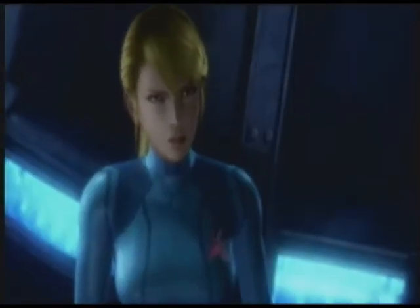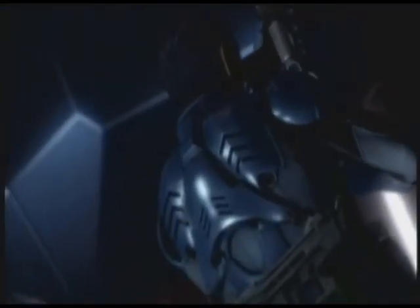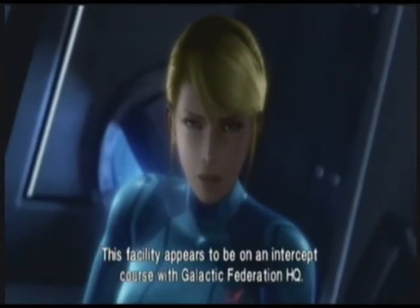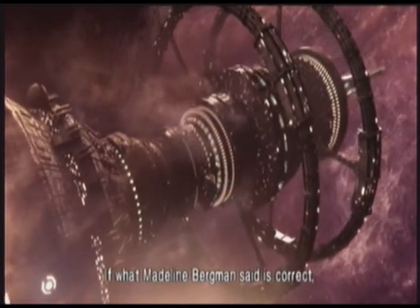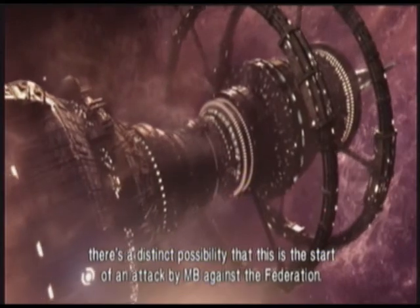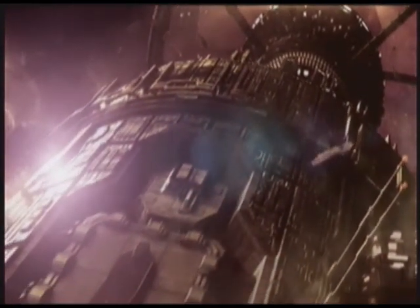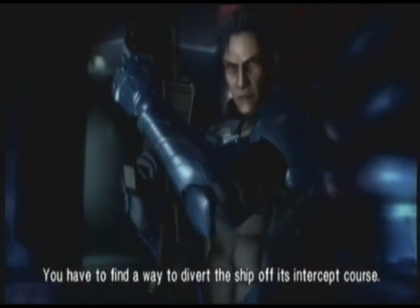Samus, you'll be fully recovered soon. I have several missions for you. This facility appears to be on an intercept course with Galactic Federation HQ. If what Madeleine Bergman said is correct, there's a distinct possibility that this is the start of an attack by MB against the Federation. One way or another, some sort of attack is clearly imminent. Find a way to divert the ship off its intercept course.